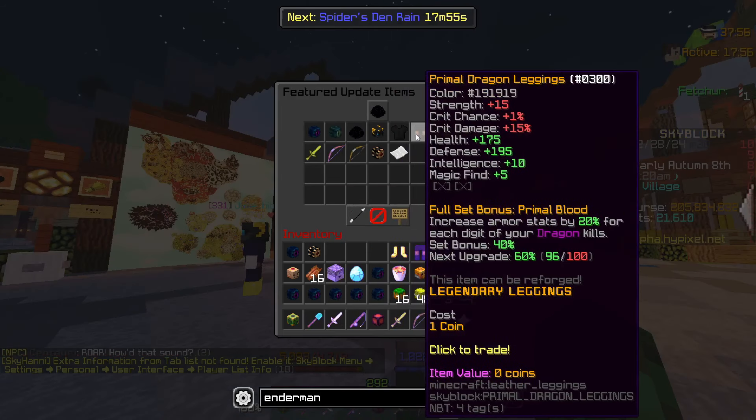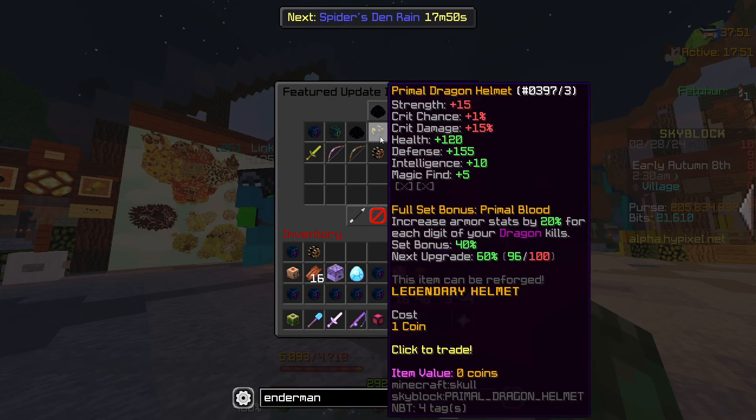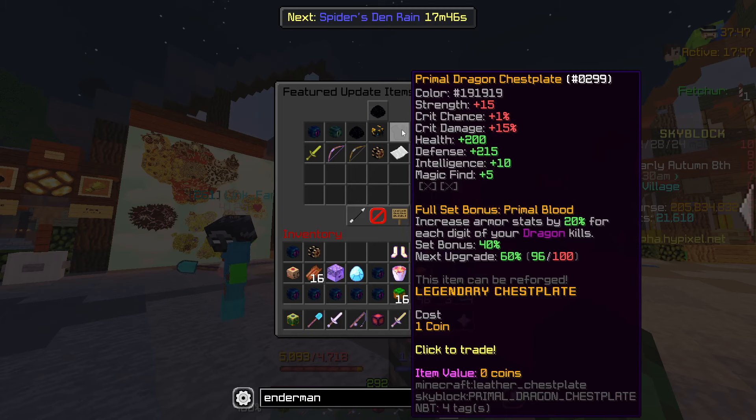It gives 5 base magic find. Summoning eyes are 2.7 mil. It gives 5 base magic find.